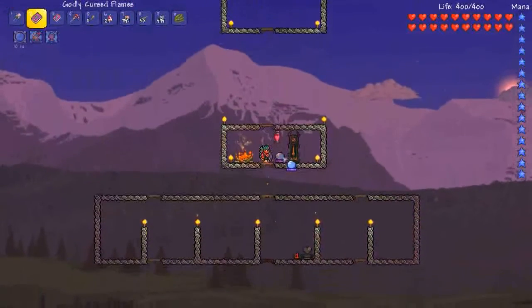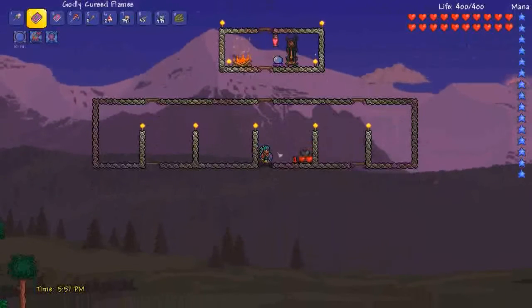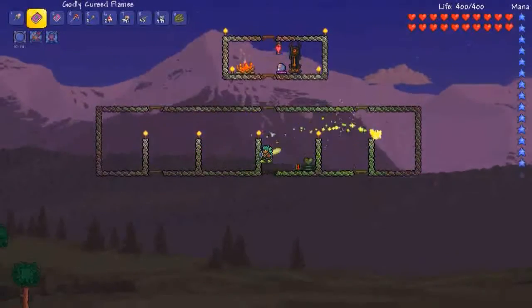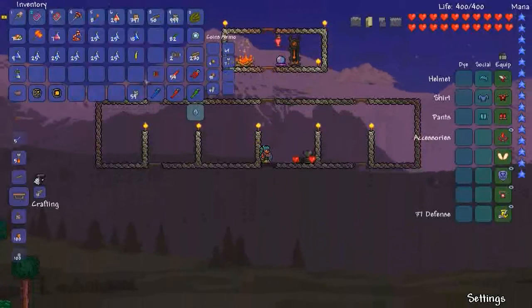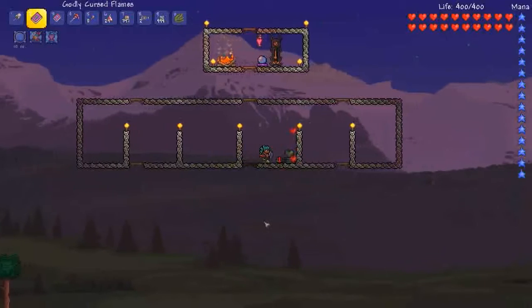I'll turn on the heart statue for some heals — that'll heal 60 health every 10 seconds. We've got about just over a minute before we start. I've got an iron skin potion for a bit of defense. I'm using the Mana Flower so I don't have to keep using Mana Potions manually — it'll automatically do it.